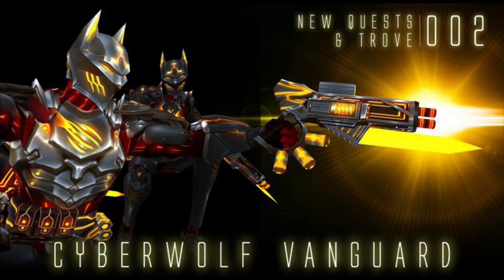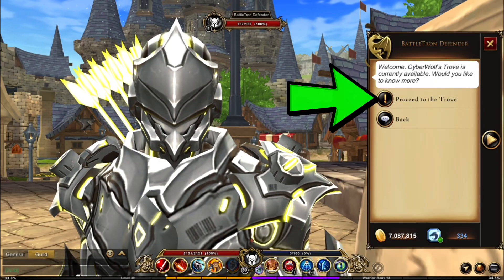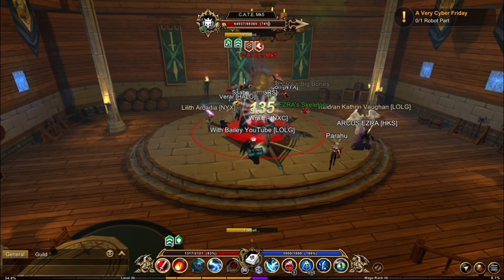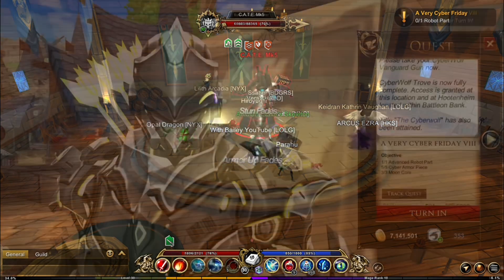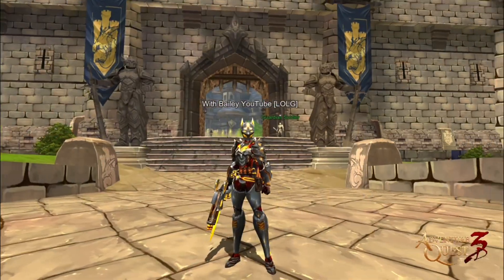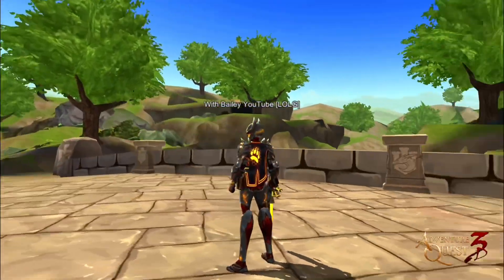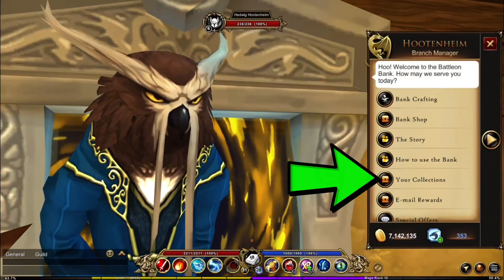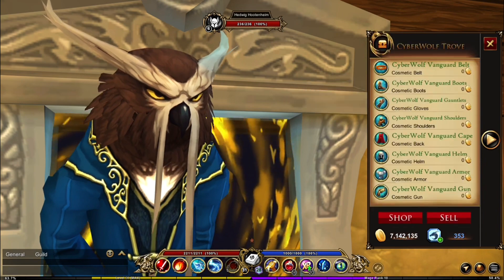You can also take the challenge of completing the new Cyber Wolf quest. Complete all of the quests to be rewarded with the Cyber Wolf Vanguard set. This set is a collection that can be found in your special troves at the bank, so you'll always have access to it and it doesn't take up inventory space.